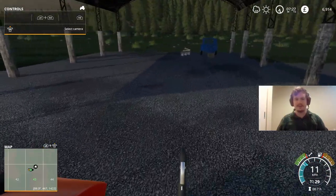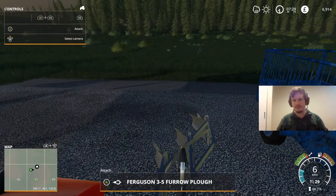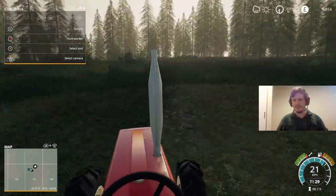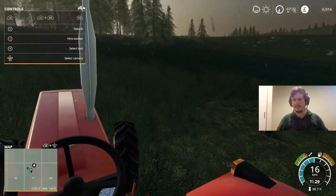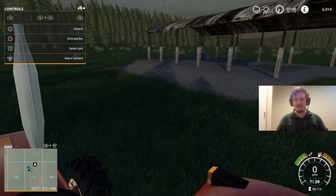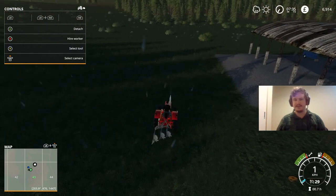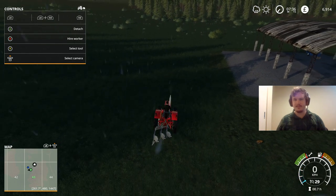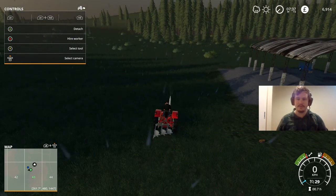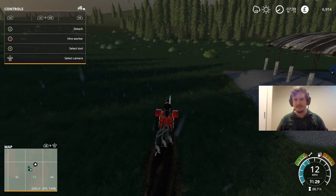Those bushes just behind us are more or less the boundary of our property. I'm thinking we can take this plough and set our field up from just this side of the vehicle shelter to just the other side. We'll still leave a little bit of a lane between the field and the shelter for future-proofing, in case we need that space, and if we want we can also expand it or create another field.